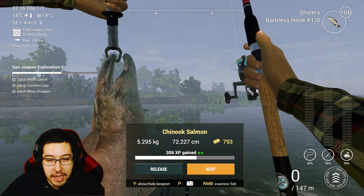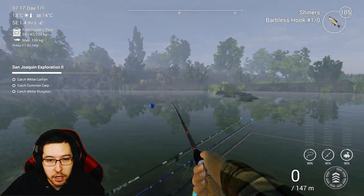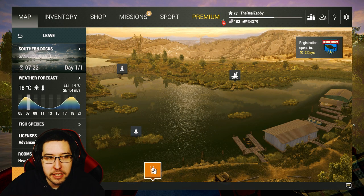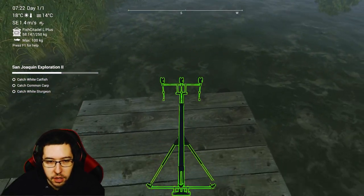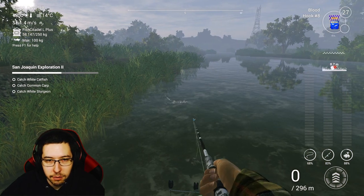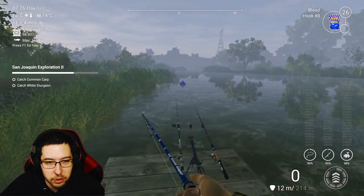I grabbed the Chinook salmon over at the dam spot. Come on over here — it's just this spot up here. I had one rod up there, one right there, my float rod sinking down, and my spinning rod just nearby. For the white catfish, come down to the southern docks and go right here directly to your left on this dock. I'm using number 8 hooks and blood. Just cast them down beside these little bushes — and there's the white catfish. Took about two seconds.